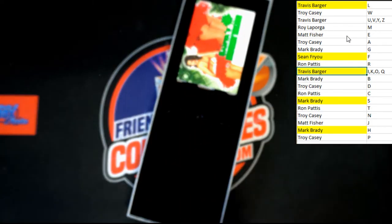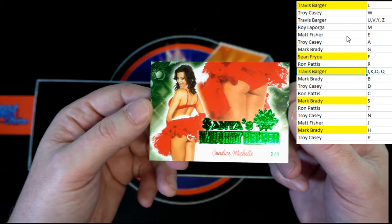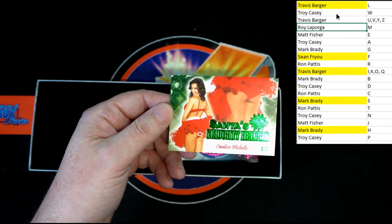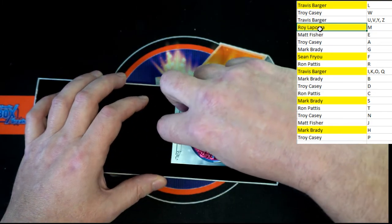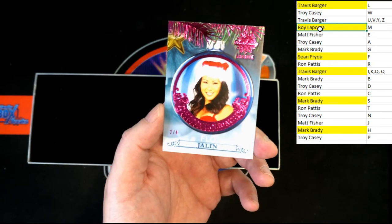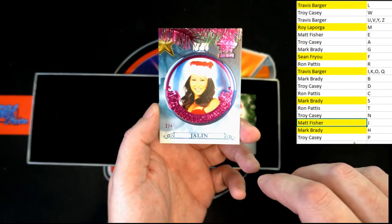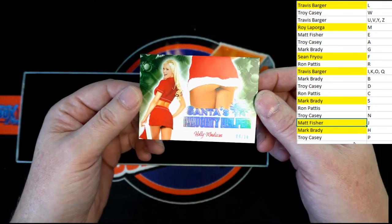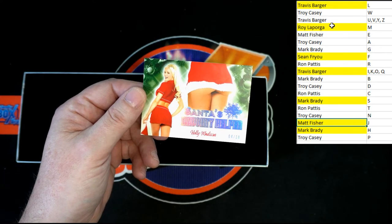Alright, let's check out this other stack. We've got three of three - Candace Michelle, Santa's Nutty Helper. Going to letter M - Roy L, that's coming to you. Up behind that, Flo Jalen, two of four - going to letter J, that will be Matt F. And then we've got another Santa's Nutty Helper - Holly Madison, number four of ten. That one is going to letter M, going to Roy L right there.